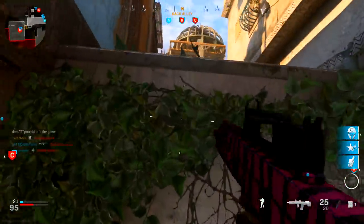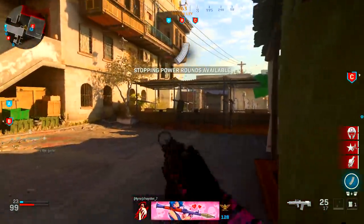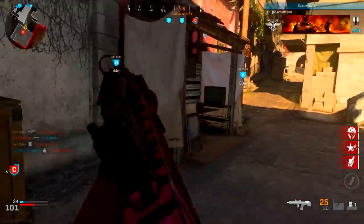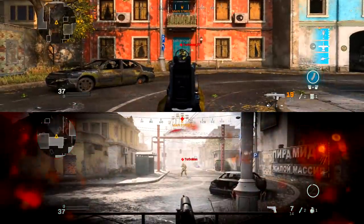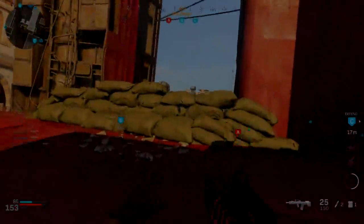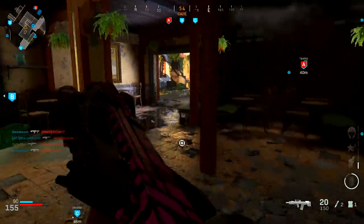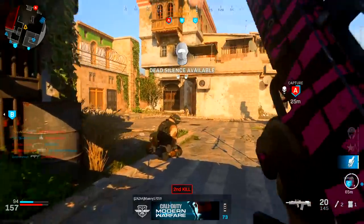If we add stopping power to the mix, this changes everything. From 5 to 15 meters out it's a one-shot kill — you will probably be accused of hacking because of how quickly you'll kill someone. With stopping power, from 20 to 75 meters it's a two-shot kill to the body. I highly recommend stopping power if you've been losing gunfights. Equip it right away to maximize the opponents you kill in every engagement.